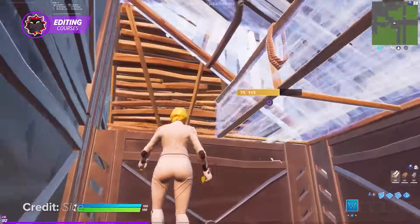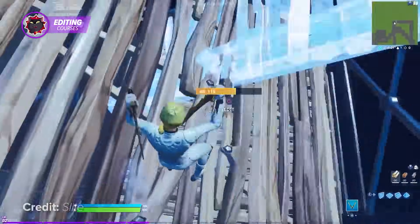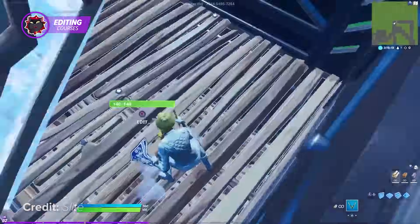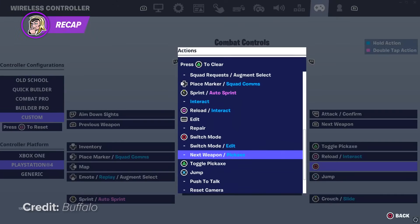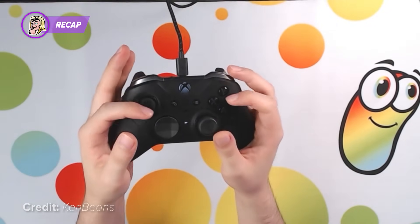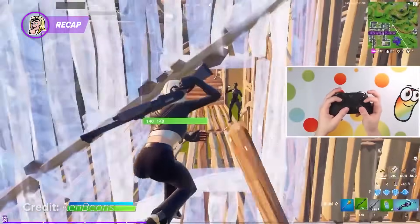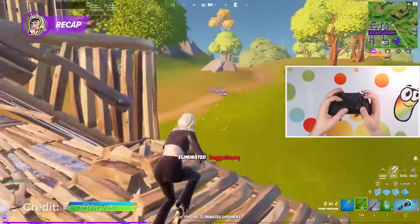Going into an edit course for a few minutes to keep your muscle memory intact will make a very noticeable difference. Now it's time for a recap. Configure your binds. Minimize the times you have to take your fingers off of the controller, and this will make it easier to stay smooth and swift while you make your edits. Find the controller grip layout that's great for you and your play style. You can do this by trying both of the methods we mentioned today and seeing what works best.